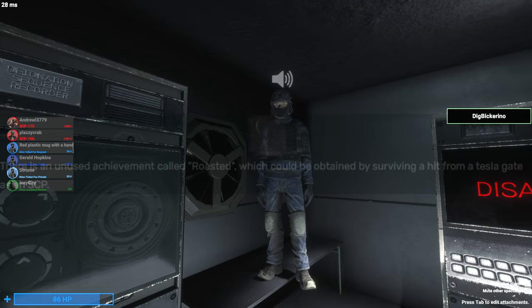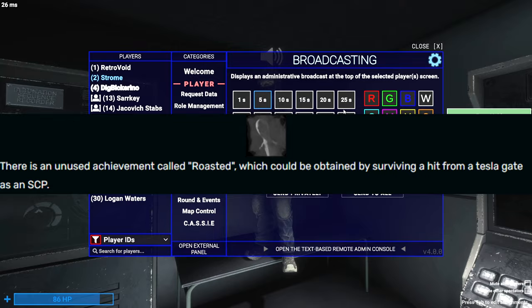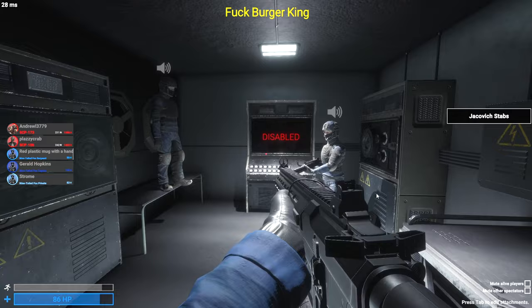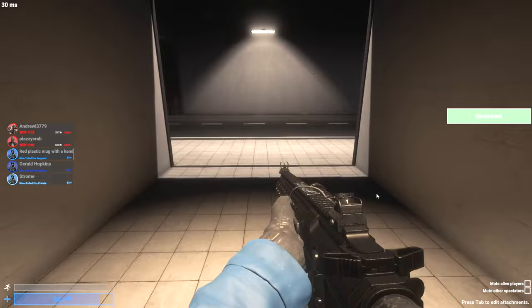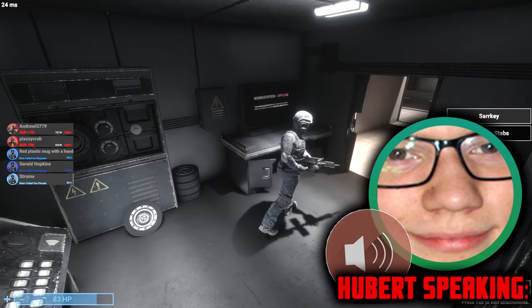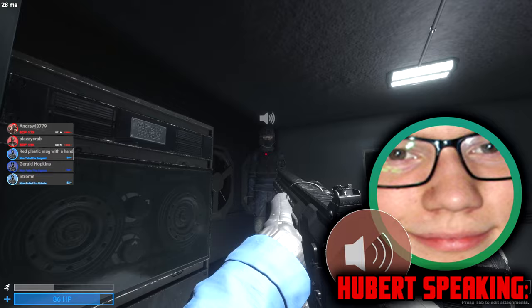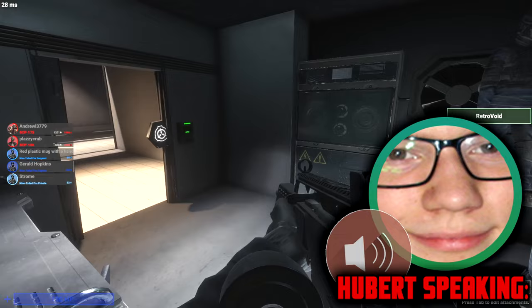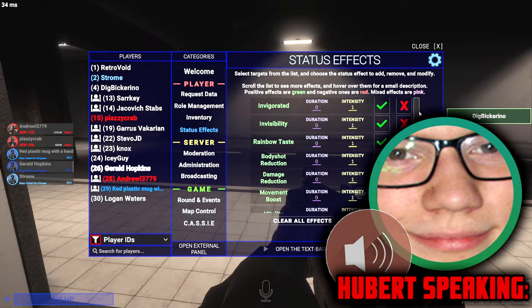There's an unused achievement called Roasted, which would be attained by surviving a hit from a Tesla gate as an SCP. Presumably this was removed because that is the easiest thing to do as an SCP. Northwood also changed the majority of the achievements in the game to be less toxic gameplay-wise. For example, Walk It Off was originally to simply die within the first minute of the round, and Northwood was originally to escape in under three minutes — it has now changed to simply being the first one to escape. Most of the achievements that were removed rewarded playing the game incorrectly. We don't want to encourage people for playing the game incorrectly — we want the achievements to be actual achievements, not failures.